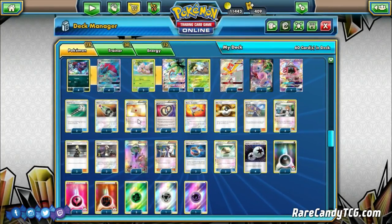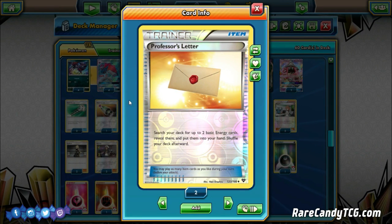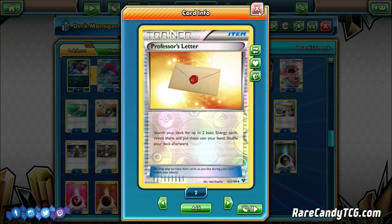Two copies of Professor's Letter, which makes sense in a deck like this where we need energies in the discard pile. Professor's Letter lets us search our deck for two basic energies, reveal them, put them in our hand and shuffle. This is nice because we can grab a couple of energies then trade them away with Zorark GX. It also gives us an out to more easily power up these Pokemon with specific basic energy attack costs - like Kartana GX's Blade GX requiring one Metal energy, and we only play one in the list.